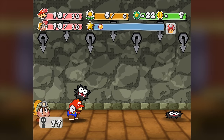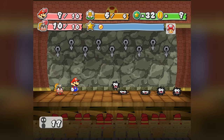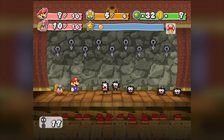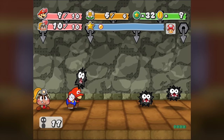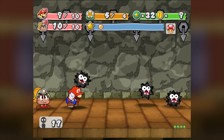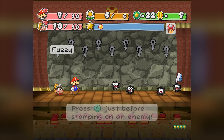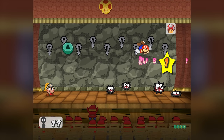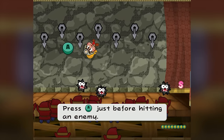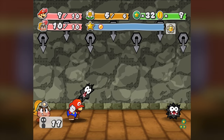The only enemy I can one-shot throughout the entire pit without using FP is the Dull Bones, meaning all these battles are going to be pretty slow. There isn't a huge threat of dying on these floors because all of these enemies are relatively easy to hit the superguard timing for, and Heartfinder goes a long way keeping me topped off between fights. If you're planning on attempting this challenge, your superguards need to be absolutely on point — it is absolutely ridiculous how wrong things can go if you miss one or two important superguards.